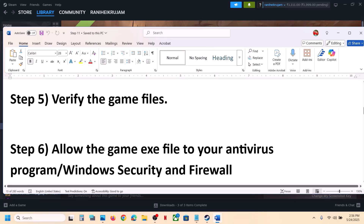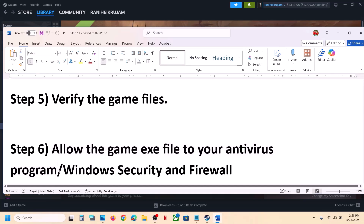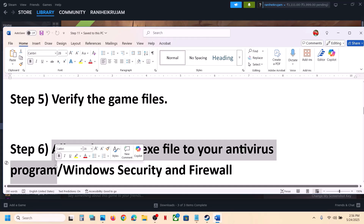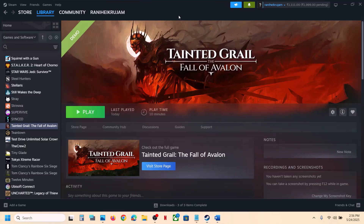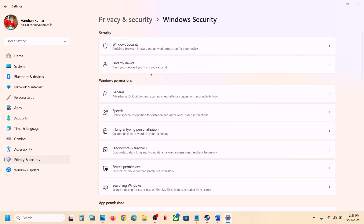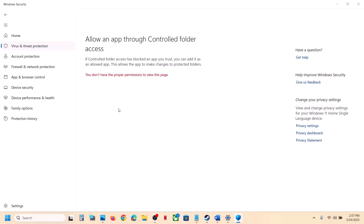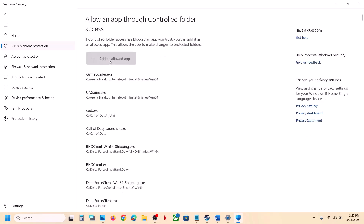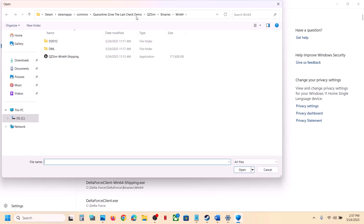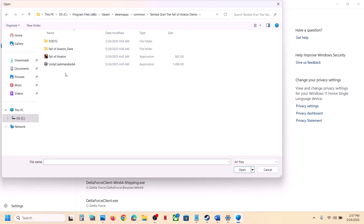The next step is to allow the game exe file through your antivirus program. If you have a third-party antivirus like Avast, Norton, Defender, McAfee, or any other — allow the game exe file. If you're using Windows Security, open Windows Settings, go to Privacy & Security, then Windows Security, click on Virus & Threat Protection, scroll down, and click Manage Ransomware Protection. Click Allow an app through Controlled Folder Access, click Yes, then Add. Browse for the game exe file in the game installation folder and click Open.